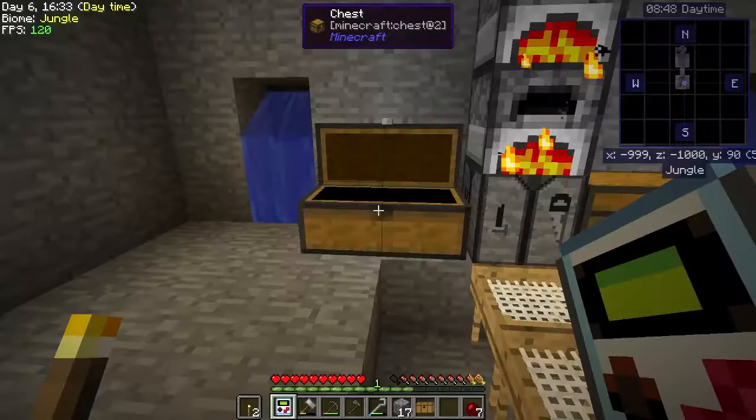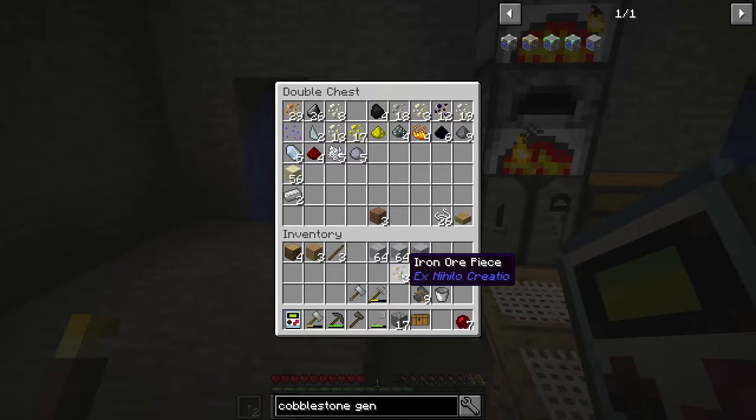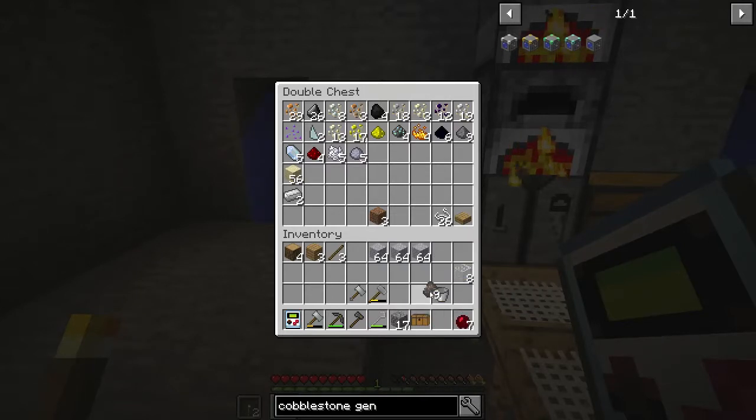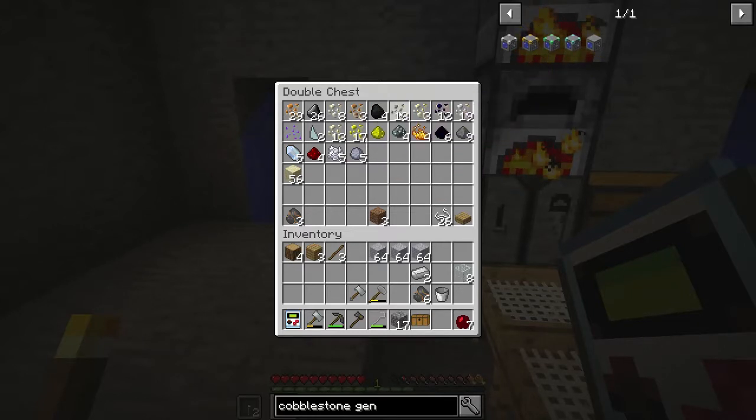I think we have enough iron. We need one for the bucket because we have two right there, and then we need five more for a hopper. But I wonder, do we have aluminum?